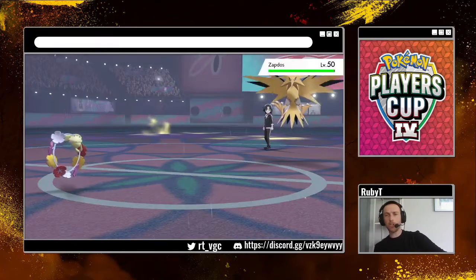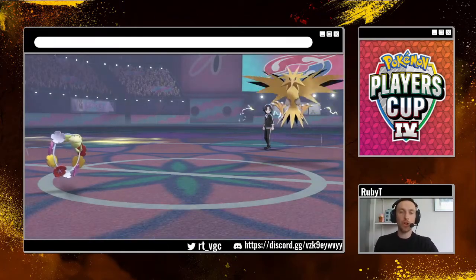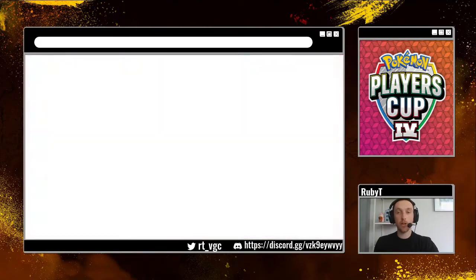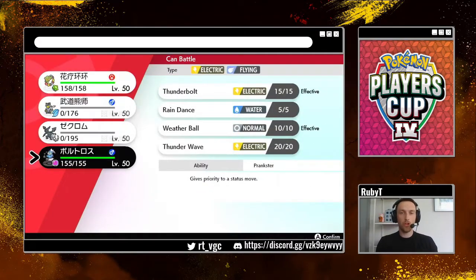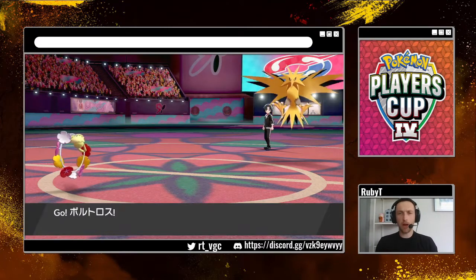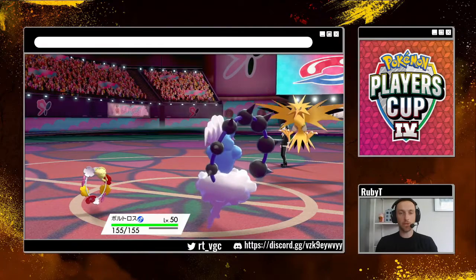This is why the Scarf Urshifu comes in so handy — it's so good. It just comes in, outspeeds everything, and deals so much damage, especially in the rain. You can one-shot a lot of things with Surging Strikes in the rain. It's really impressive how many things in the metagame will go down to it.